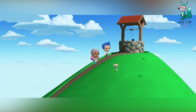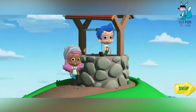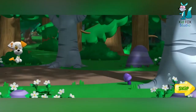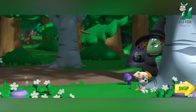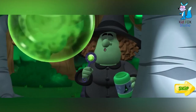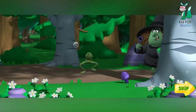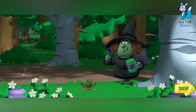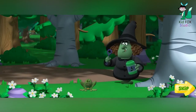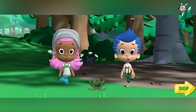Once upon a time, Gil and I went up a hill to fetch a pail of water. Don't wander away, Bubble Puppy. There's a really mean green witch in the enchanted forest. I'm going to test my mean green bubble potion on that little dog. Bubble, bubble, here comes trouble. My potion works! See you later, frog! That frog has a collar just like Bubble Puppy. Oh no! The witch turned Bubble Puppy into a frog!